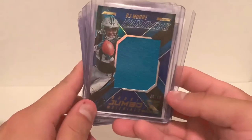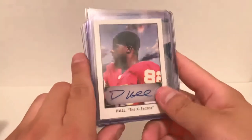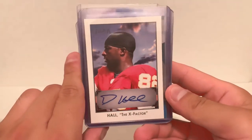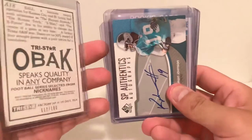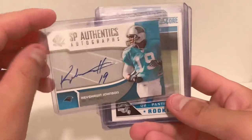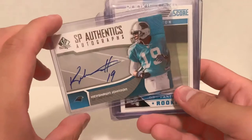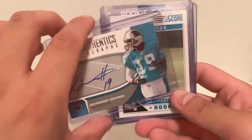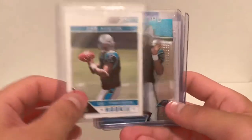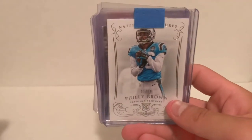We have a jumbo patch from XR numbered to 49. Dante Hall — the X Factor — this guy was an absolute beast returner for a couple of years for KC. This one is one of those Tri-Star cards, on-card numbered to 100, really cool pickup. Keyshawn Johnson on-card auto from SP Authentix — for the Panthers PC, I've been looking for an auto of him in the Panthers uniform for a while, so that one is really sweet. Cam Newton rookie from Score, Topps Finest rookie card.